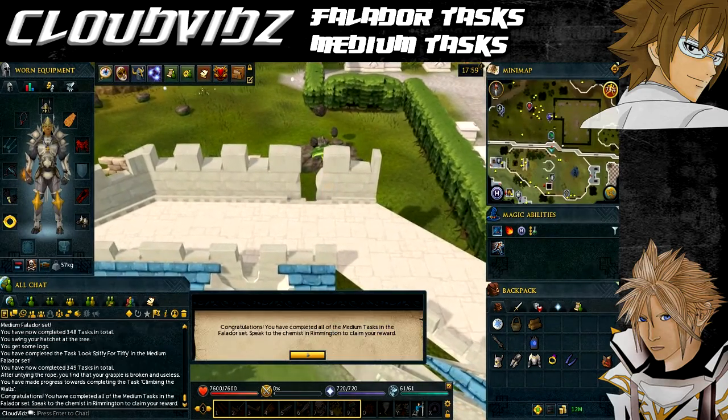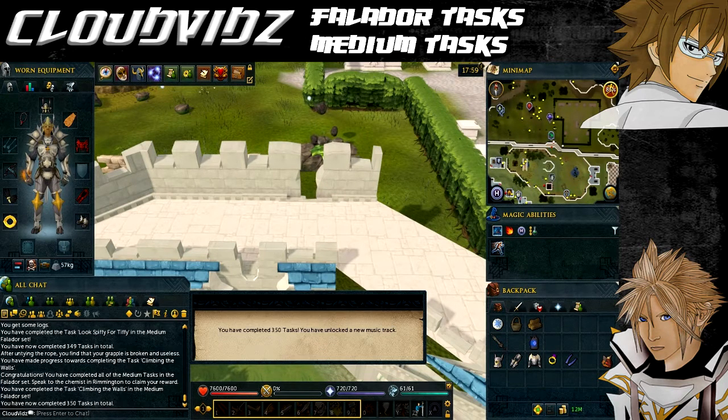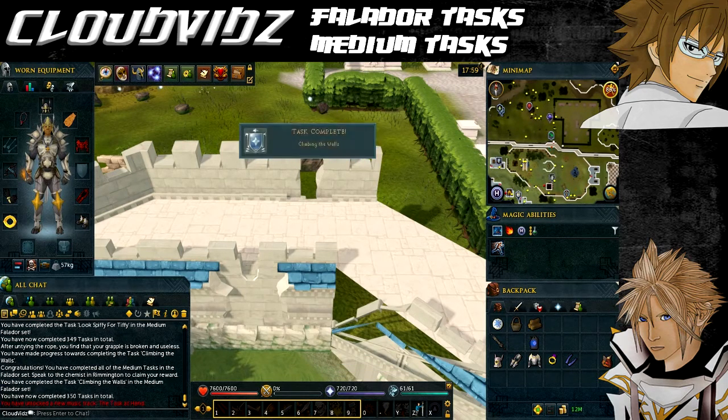If that was your last task, a pop-up message should appear saying you've completed all the medium tasks and to speak to a relevant person. If it didn't pop up, either you were in combat, clicked through the message too quickly, or haven't completed all tasks correctly. Double-check that all tasks have a gold tick next to them — any without a tick will need to be completed again.